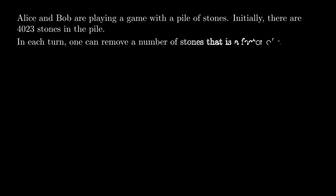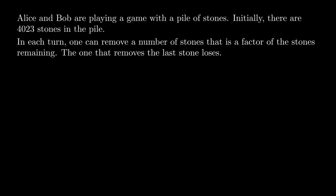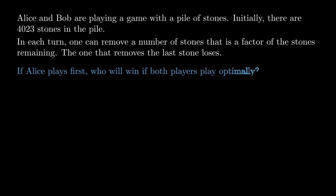Alice and Bob are playing a game with a pile of stones. Initially, there are 4,023 stones in the pile. In each turn, one can remove a number of stones that is a factor of the stones remaining. The one that removes the last stone loses. If Alice plays first, who will win if both players play optimally?